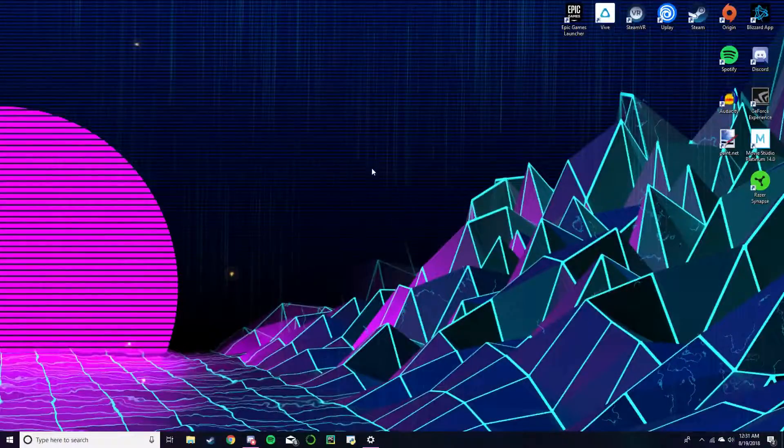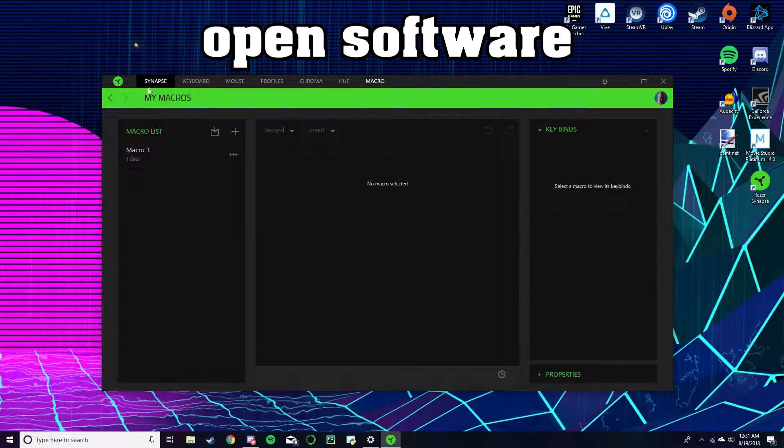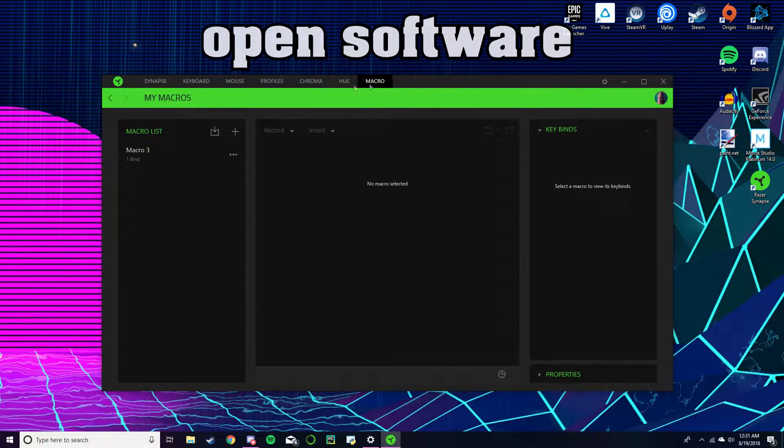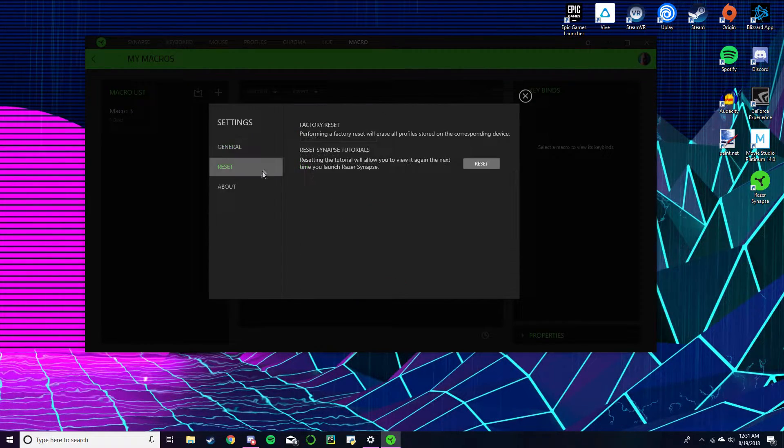First thing you're gonna want to do is open up the Razer Synapse software and go to the macros. This is Razer Synapse 3, as you can see.